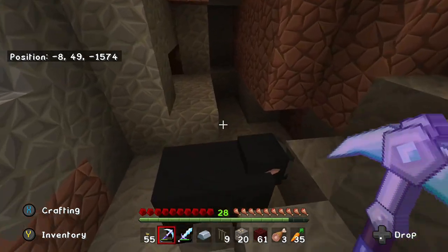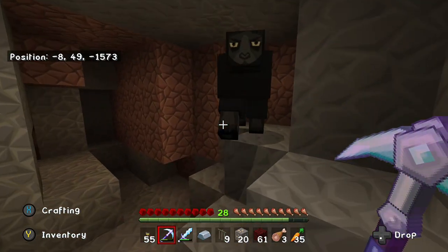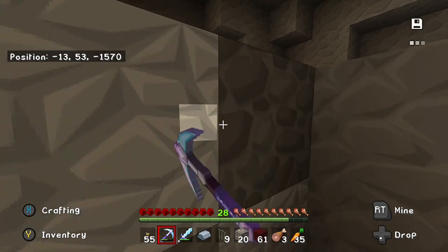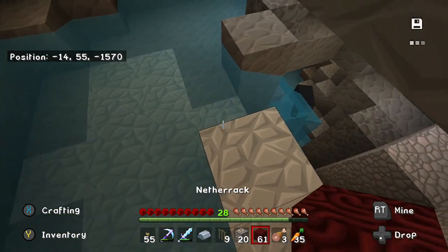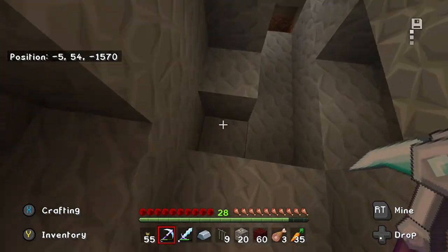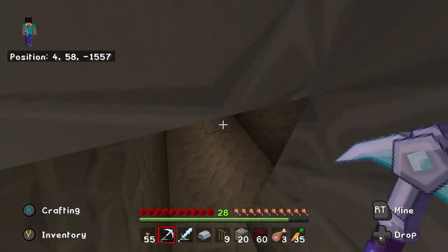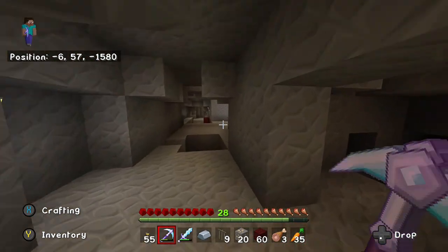What the heck? How did a sheep get down here? That is something I've never seen before. That is definitely a first for me, guys — not sure if you've ever seen a sheep down in a cave, but that's funny. Maybe he came from somewhere this way, but not sure where that would have been. Yeah, we're like deep in here — that's crazy.